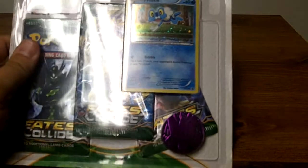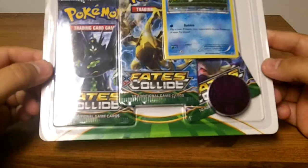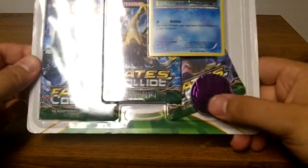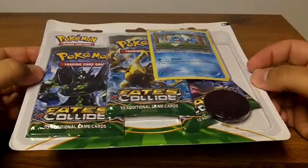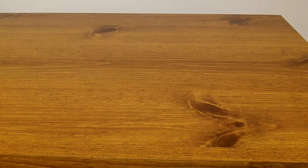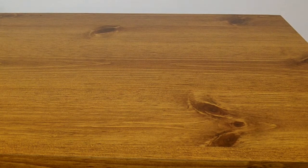It comes with the Froakie Blackstar promo card, 3 packs of Fates Collide, and a purple Gengar coin, which is very cool. I actually don't believe I own this coin yet, so I'll be happy to add that to the collection. I was just saying not too long ago that it's a shame that a lot of these blister packs come with the same coins, so it's nice to get a different one.